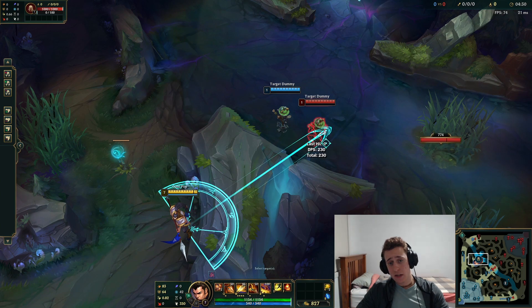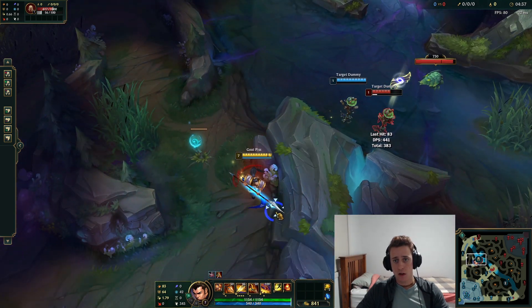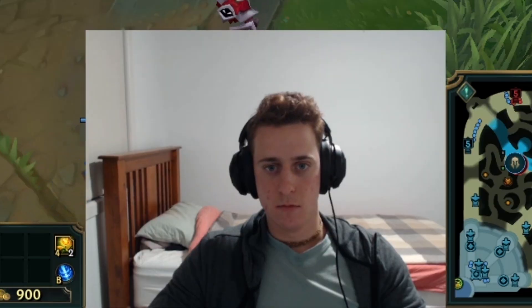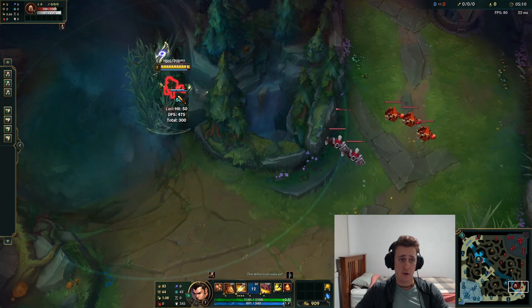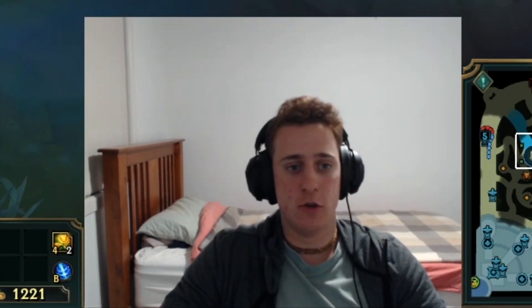Another big tip is you can W over walls. So like W and then E — say for example I cannot E this wall right, but I W and then I can E him over. And yes, it even works on this wall here — you just W and then E and bam. How sick is that?